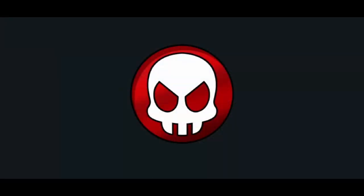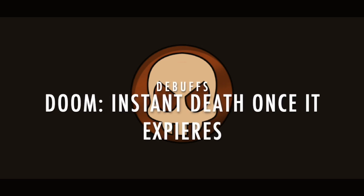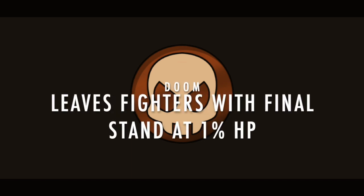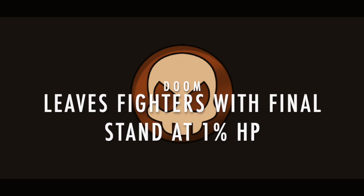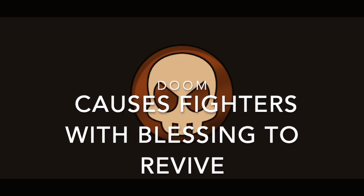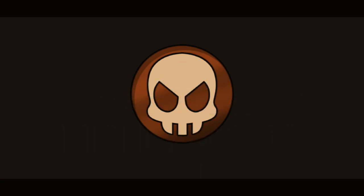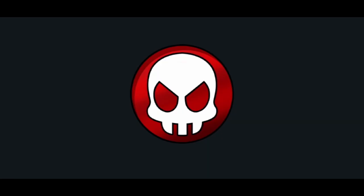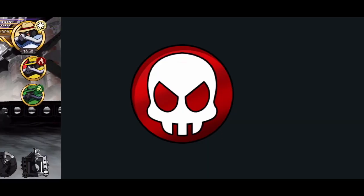Next up we have Doom, represented by a skull with red eyes. It is a debuff with no active effect, but causes instant death when it expires. Just to review: fighters who are invincible still die to Doom; fighters with Final Stand survive Doom with 1 HP; fighters with Blessing consume the stacks and revive. In addition, any fighter with a signature ability that involves reviving after suffering a fatal hit will also keep the fighter alive.